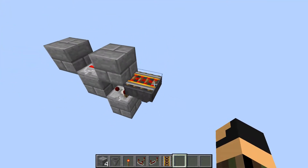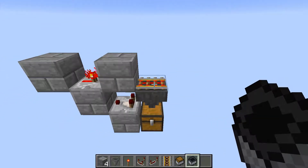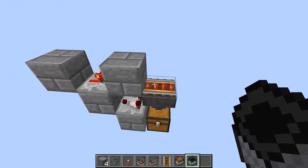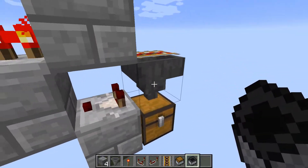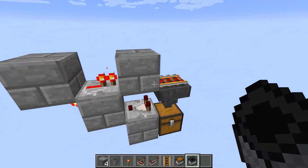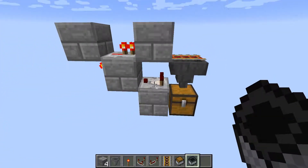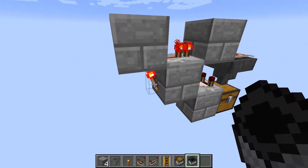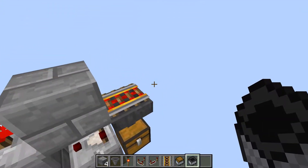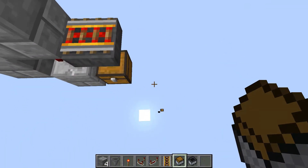That rail could be from a farm or anything else. A hopper or chest minecart comes from a farm and stops over this hopper so the items flow through it. When the rail is activated normally, it would bounce the minecart back to the farm. But when items are going through the hopper, the comparator activates, turning off the redstone torch and the repeater, so the rail and the minecart stay. When no more items are flowing through the hopper, the comparator turns back off, the redstone torch and repeater turn back on along with the rail, and the minecart travels back to the farm. You'd have rails in place so the minecart wouldn't fall into the void.